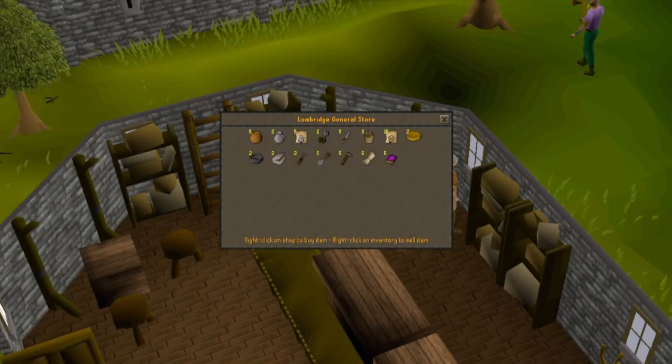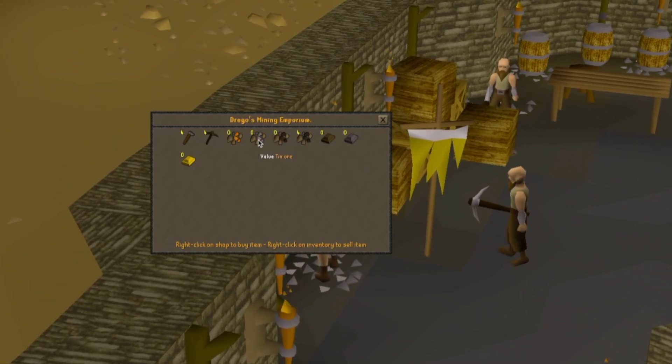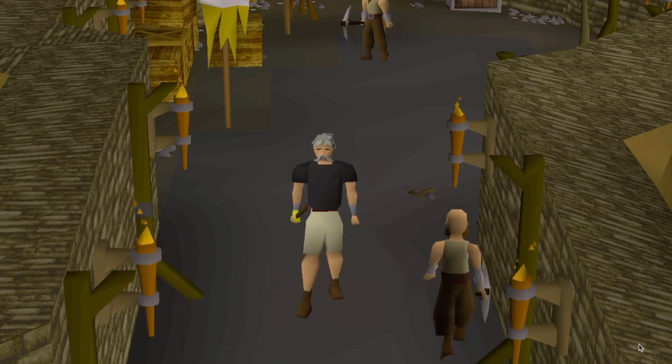The plan for smithing was to sell all of my items and go to a store that sells tin and copper, so I don't have to worry about my mining level outscaling my smithing. But the problem is the shop I thought sold tin and copper doesn't actually sell it or let you sell to it. So we're in a bit of a pickle with smithing, but that's fine — we'll just move on to runecrafting.